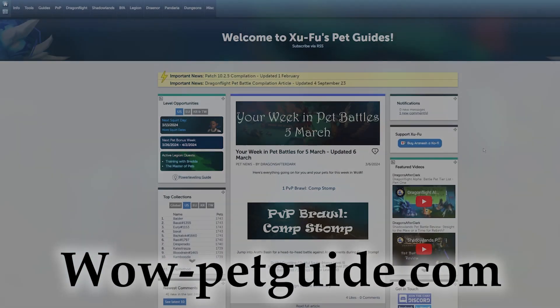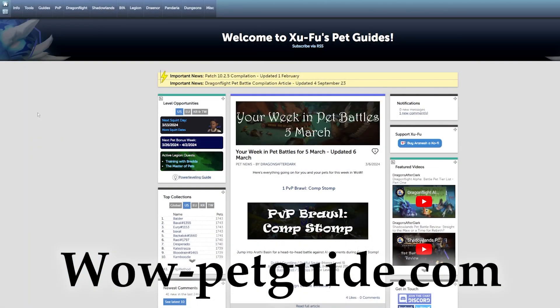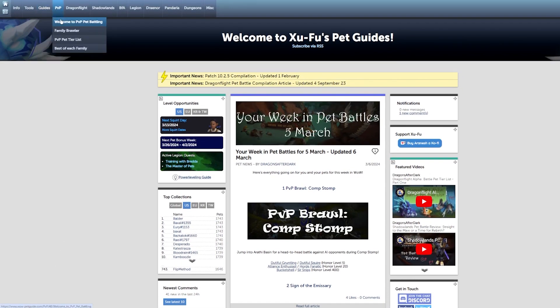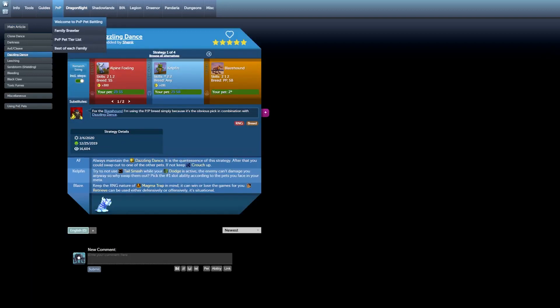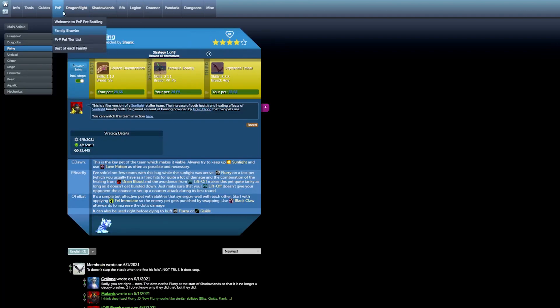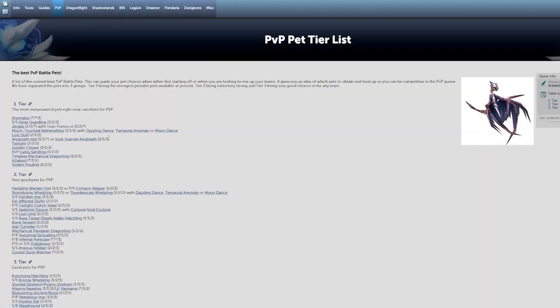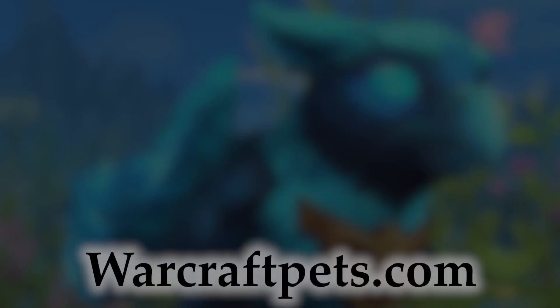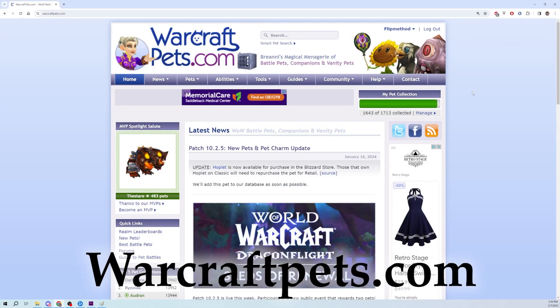wowpetguide.com — Zufu's Pet Guides — is an amazing website for everything pet battle related, but I'd like to focus on their PvP section. Find suggested teams, top strategies, and many helpful tips. So whatever your goals are in pet battle PvP, wowpetguide.com has great tips on improving your experience.